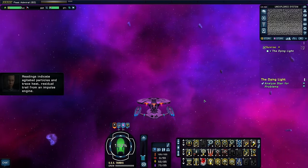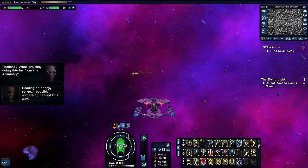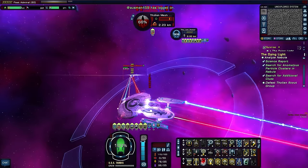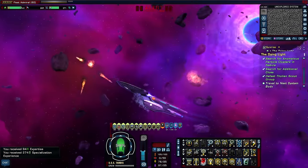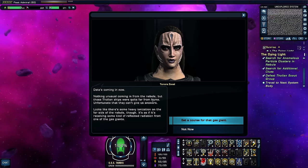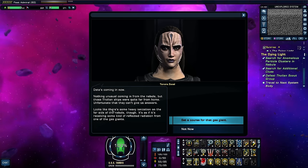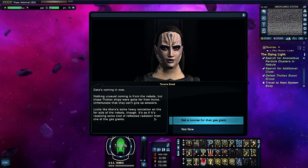Readings indicate agitated particles and trace heat — residual trails from an impulse engine. Reading an energy surge, possibly something headed this way. Tholians? What are they doing this far from the Assembly? We've got to actually defeat them. Well, rotating shield frequency is not going to help. That was easy — see what I was talking about? How powerful this ship is? I barely had to do anything. Tholians. Unfortunately they can't give us answers. There's heavy ionization on the far side of the nebula — as if it's receiving reflected radiation from one of the gas giants. I have no idea what that means but let's go there.